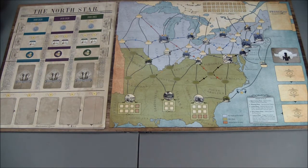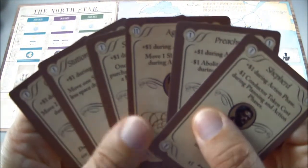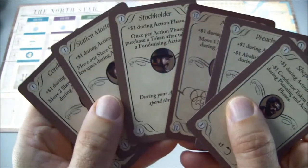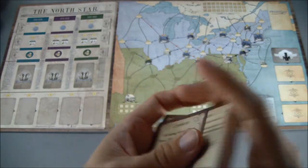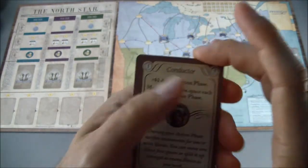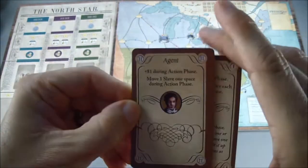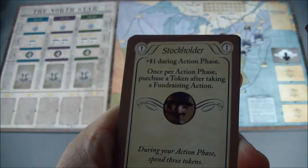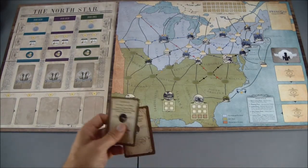The first thing we're going to do is select our characters, or conductors, for the Underground Railroad. There are six to choose from. I'm going to play this as a two-player game and do this randomly — just cut the cards. So I'll take the Agent and the Stockholder.